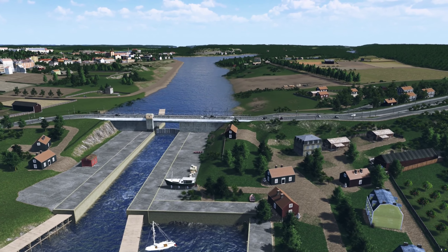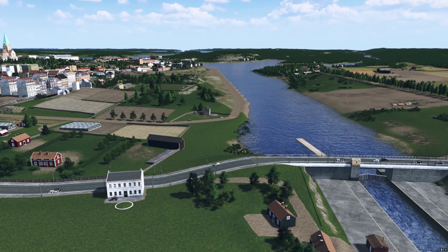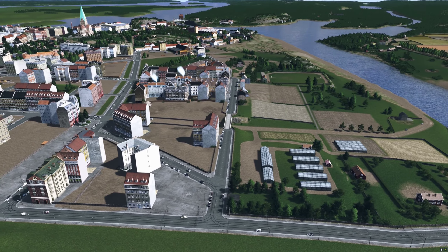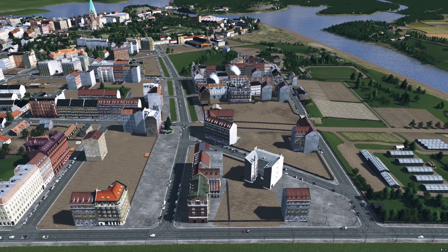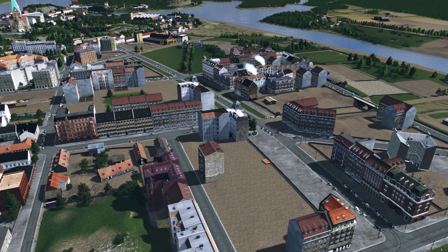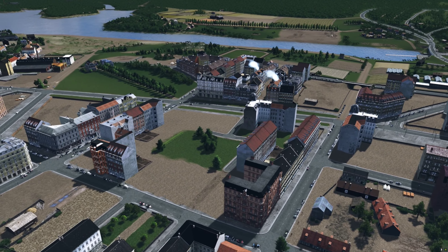We continue to Skanstull. This windmill, Skanskvarn, from 1850, still stands. The bridge had just been completed. Here, where Folksamhusset now stands, was an area with greenhouses and cultivations, providing the city with vegetables.